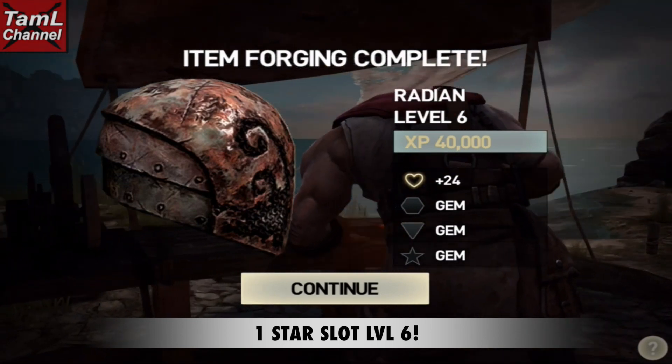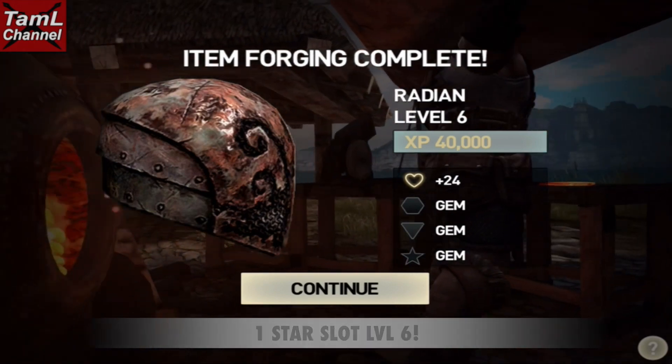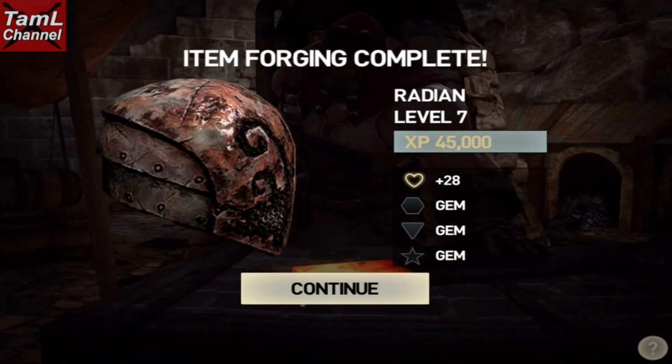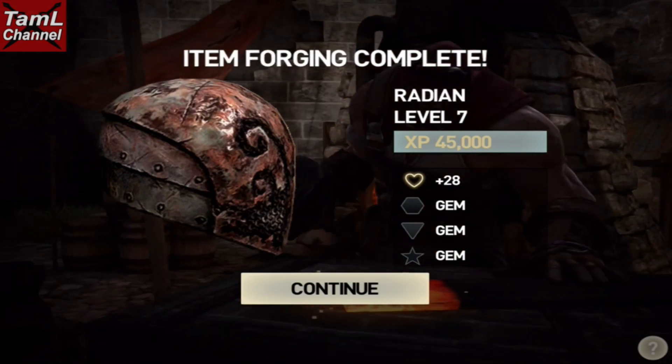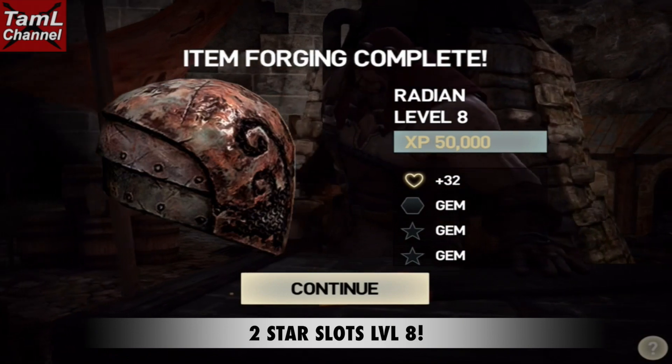At level six it gets a star slot, 40,000 XP, and 24 health. At level seven it goes up to 45,000 XP and 28 health. It is a bit low in health at these early stages.